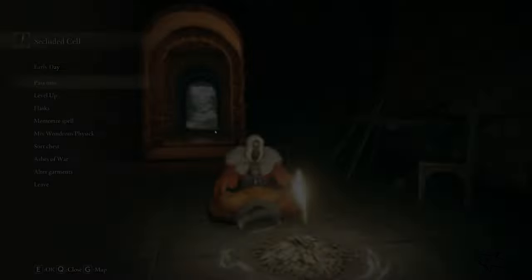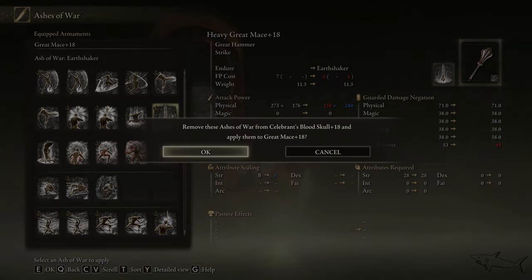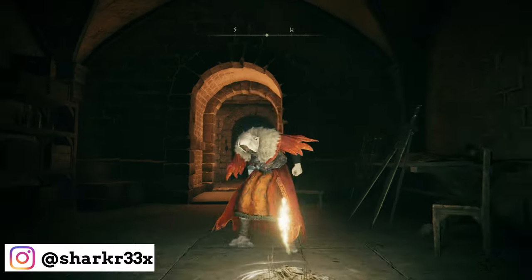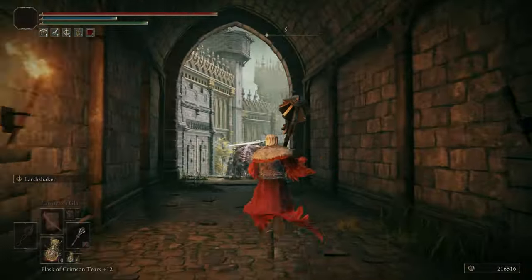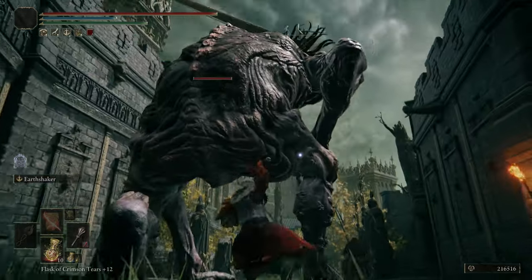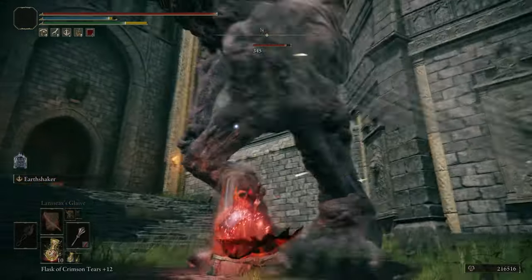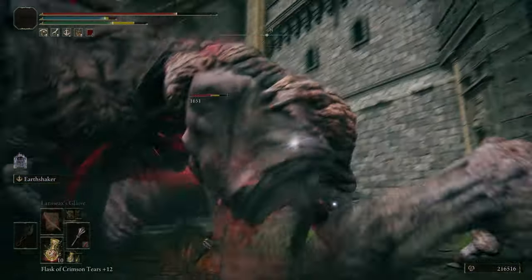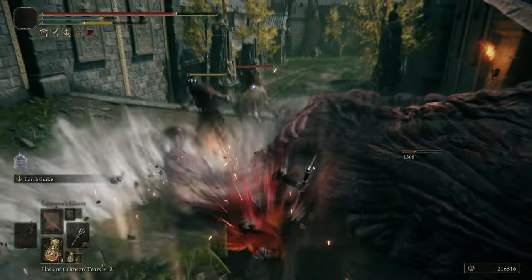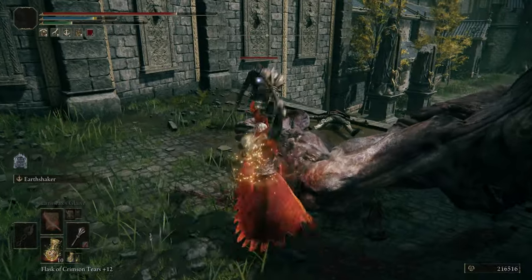We'll discuss it a little bit before I show you the location. You can put it on most weapons — swords, maces, a lot of weapons. I decided to put it on this mace because it looks like the one from the little icon with the ash of war. We'll discuss those details shortly, but just look at the damage. You can put different affinities on it.